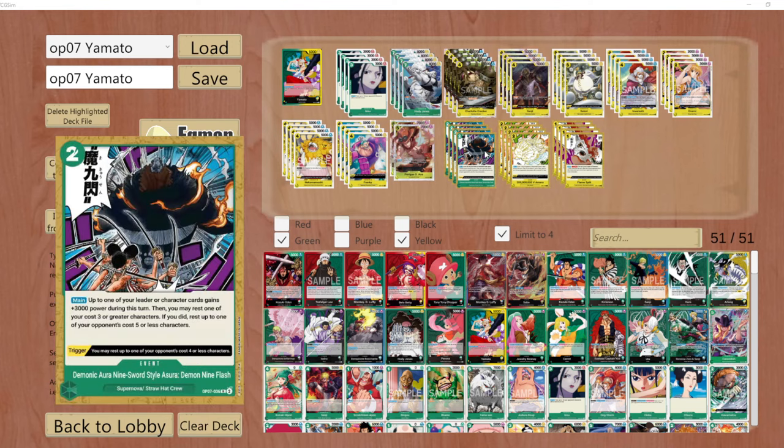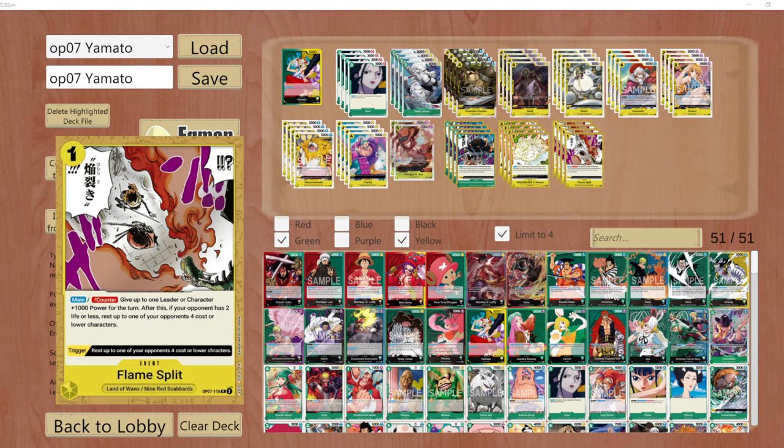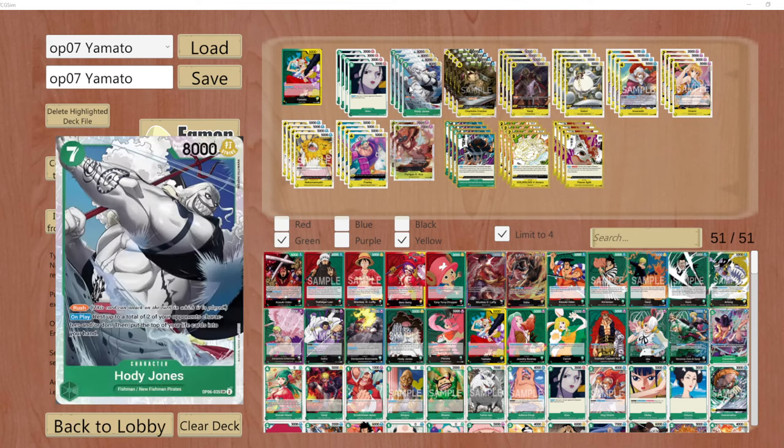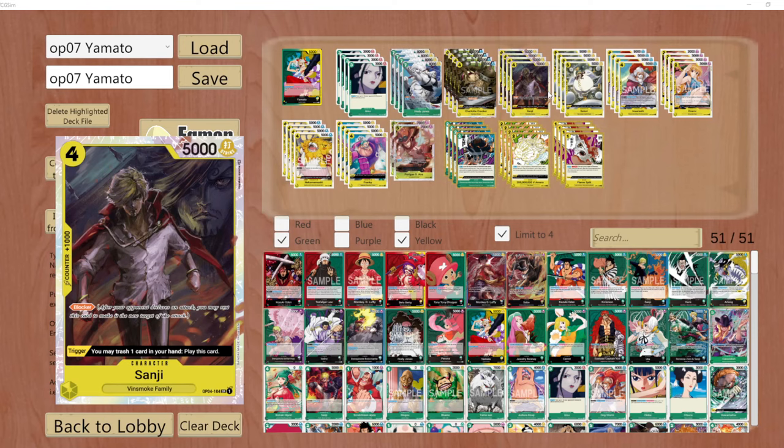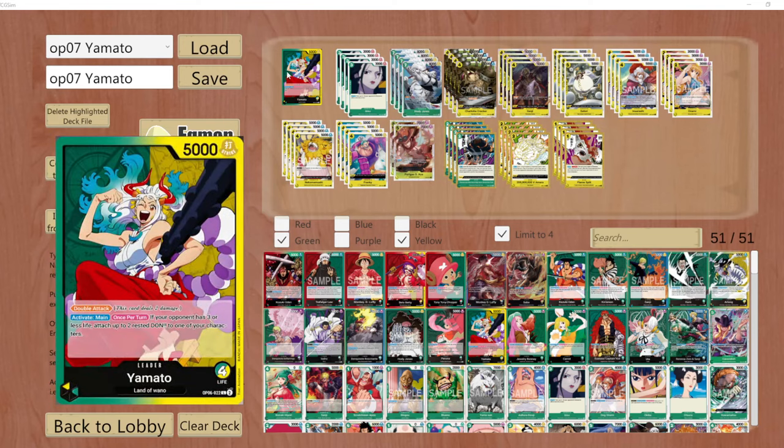With this spell you can just play it for the plus 3000 — it's really that good. In the late game you can play this to rest a five-cost character if you need it, and you can also just play this card to rest anything. Basically you really want to make your way through for Yamato, for Cracker, for Hody Jones, and swing between with your trigger cards. This is a really hyper-aggressive deck and it is especially strong against late-game type decks.